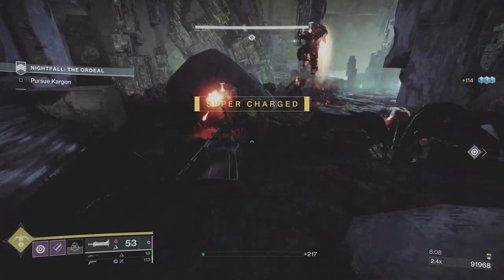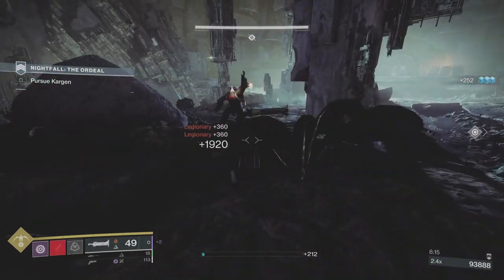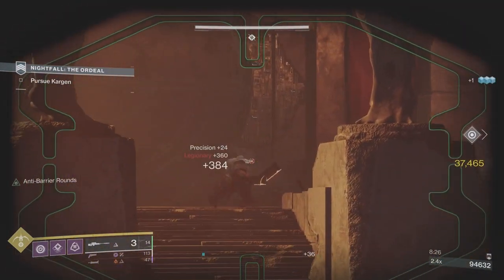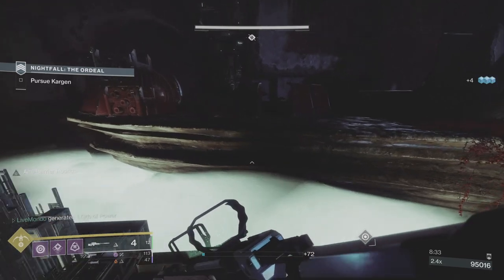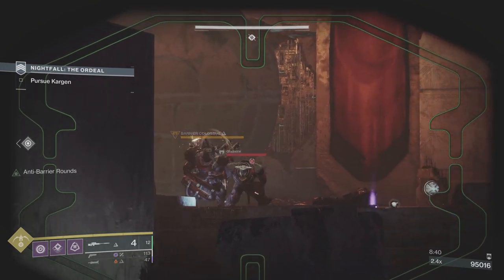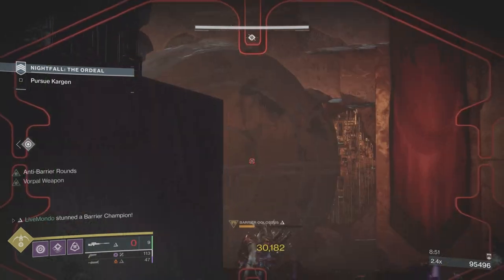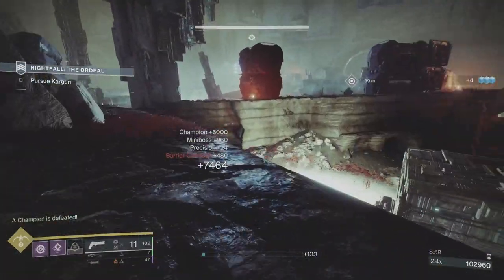I'm trying not to stay in the mid. The ads will chase you, as you can see. If you charge your Lament, and most people will know this, you will get health back on kills. And if you've got sword ammo reserves you will drop heavy from sword kills. I tried to get some sniper kills in there as well just to switch it up, because I've noticed that if you use other weapons you stand more of a chance of dropping heavy.